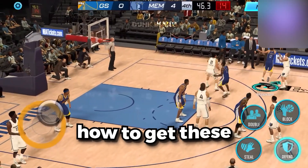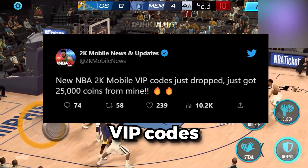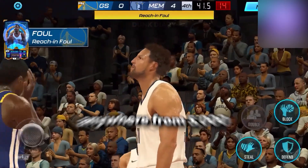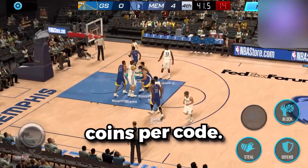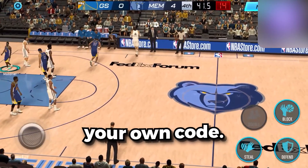Now let me finish showing you how to get these 2K coins. You may have heard about the new 2K VIP codes that just dropped — and they're insane. You can get anywhere from 5,000 coins to 25,000 coins per code. And the best part, I'm going to tell you exactly how to get your own code.